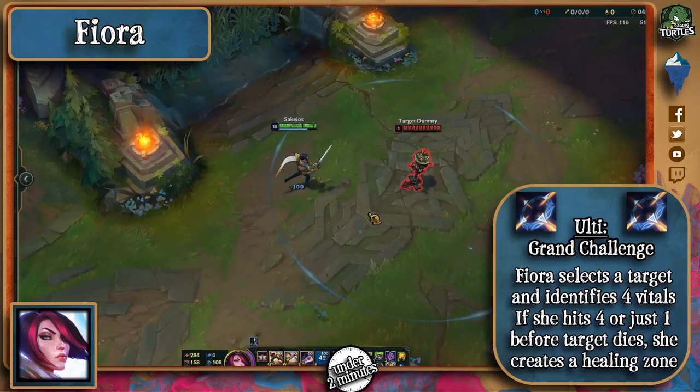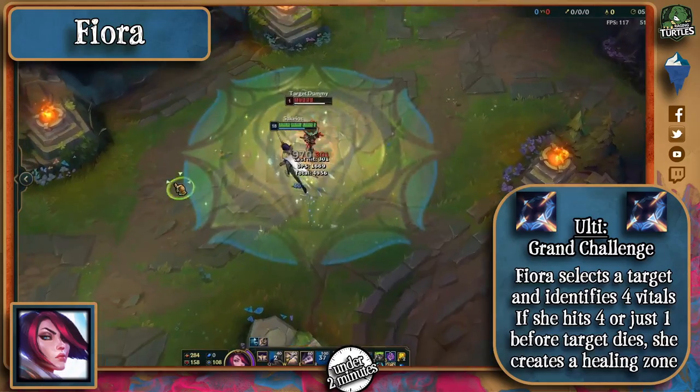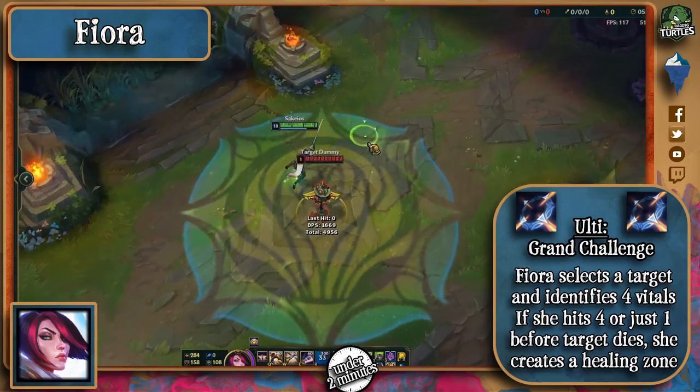Finally, her ultimate makes her select a target, and she gains extra movement speed towards them. She also identifies four vitals, and if she hits all of them, or strikes even just one before the target dies, she'll create a healing zone for her and her allies.